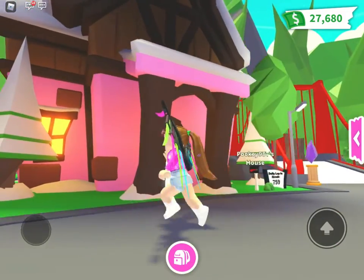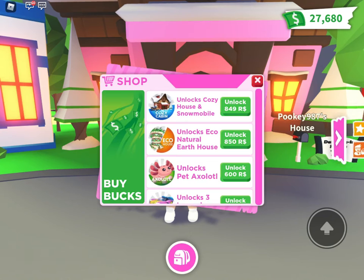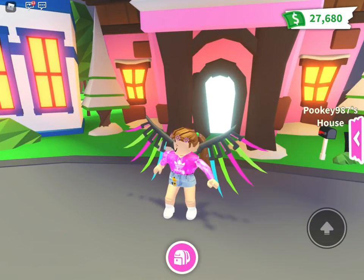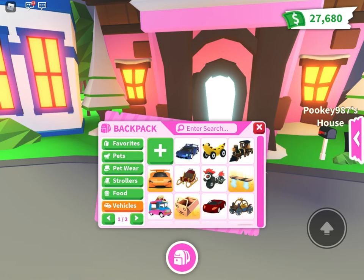They just released a new house called the Cozy House and you can buy it for 849 Robux in the shop, and it comes with a snowmobile. First I'm going to test out the snowmobile which I have not yet looked at. As you can see I bought the house and I've got the snowmobile.